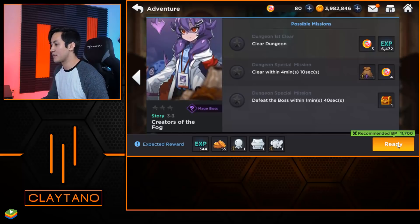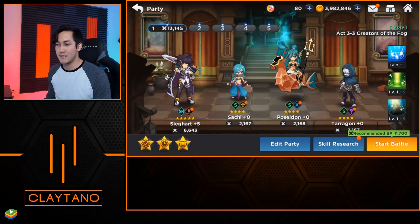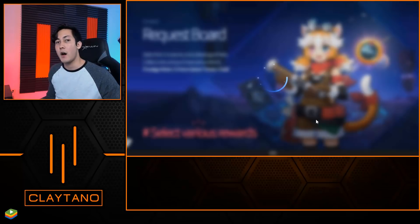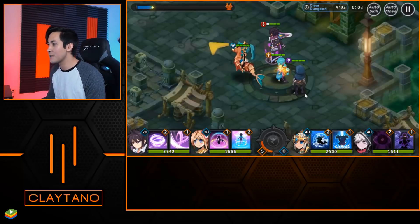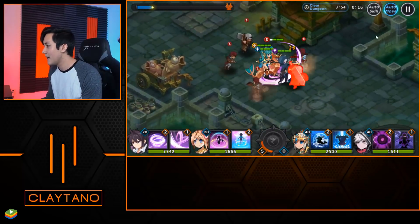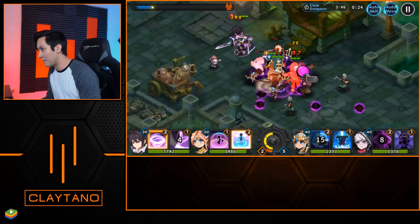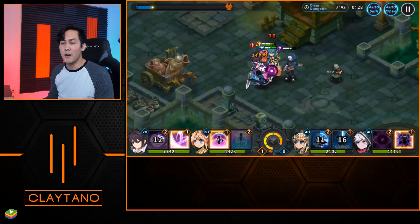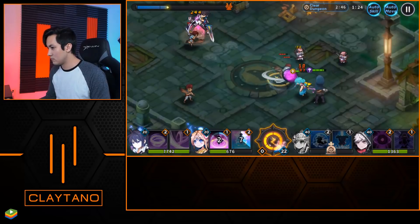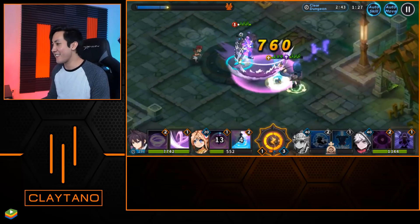I'm going to click Start Battle and let it auto out for us. We're in the fight — the characters look extremely beautiful. Let's click Auto Move so they automatically move through the stage, and then Auto Skill so they use their abilities rather than just basic attacking. My Seagart, being the SR and one of the most rare units in the game, is doing work with his Spin to Win skill — I love it. Pretty cool animation there by Seagart.